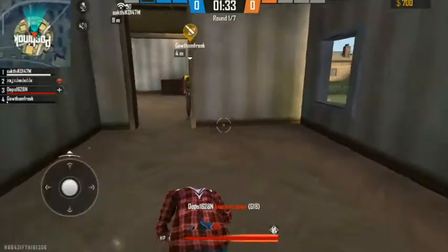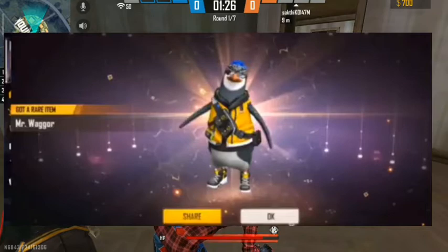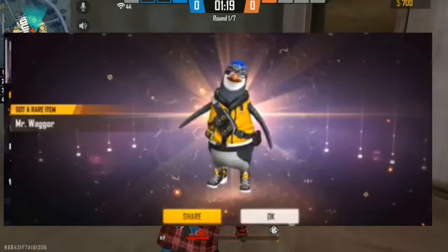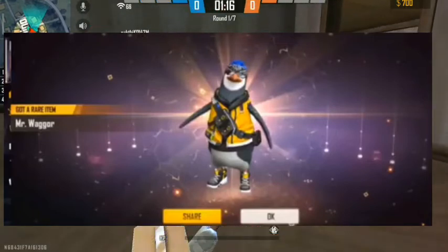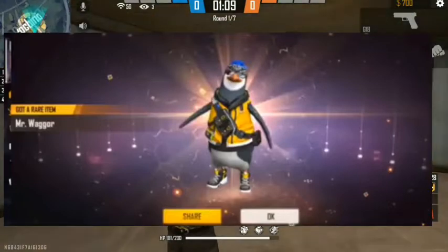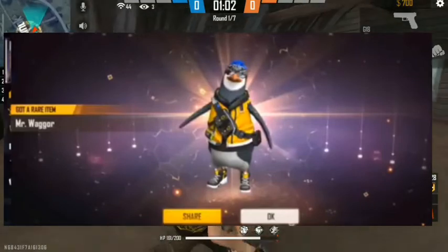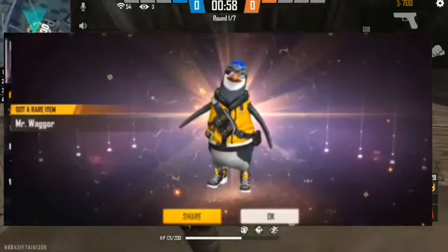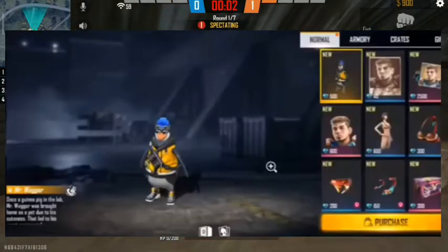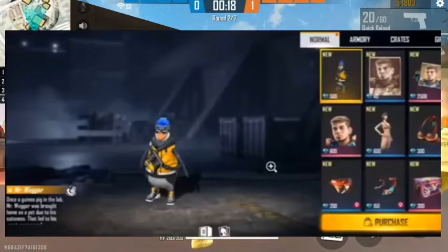Now we will see how we can get this OB23 update. This is a great pet — this is a free fire favorite pet. This pet has a good size and really good power. This pet has a max level, and if you do max level — level 8 — the pet skill activates. Then you will see how it works. Let's play a match with this pet.